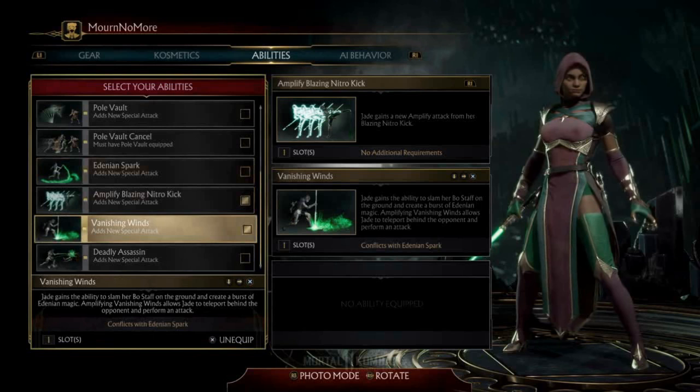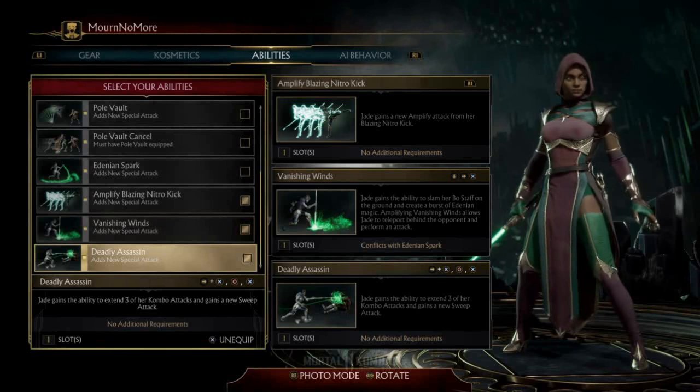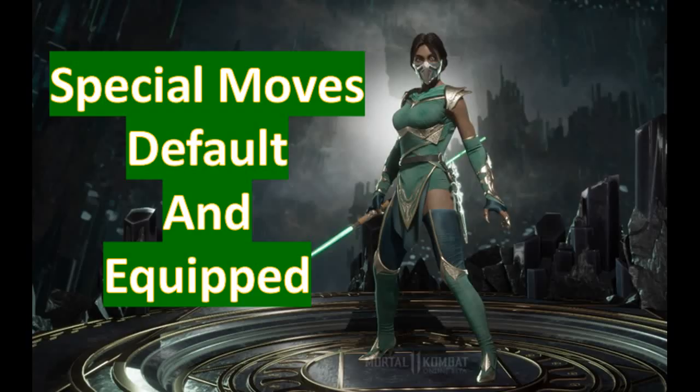Vanishing Winds actually gives you an option to teleport, which can be very helpful if you're playing against someone who has a teleport — like Scorpion or Scarlet, for instance. And then Deadly Assassin actually gives you three combo attacks that aren't in her regular version, so that's very helpful. We'll go over what each of these are.